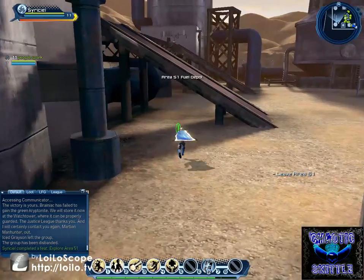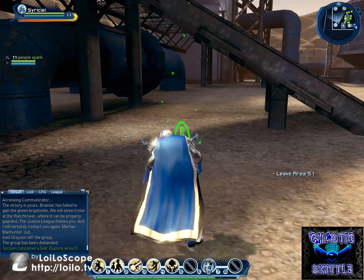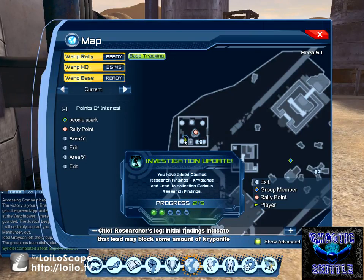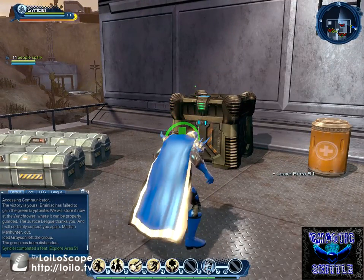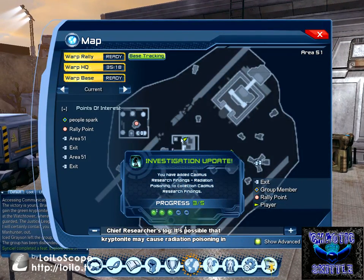Here's one of the starting investigation tokens that we got or missed. Chief Researcher's Log: Initial findings indicate that lead may block some amount of kryptonite radiation. Third one — Chief Researcher's Log: It's possible that kryptonite may cause radiation poisoning in humans.